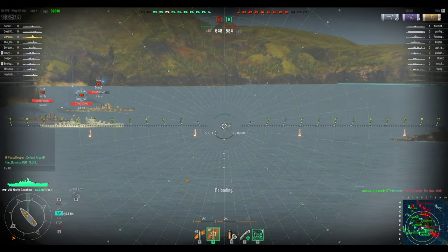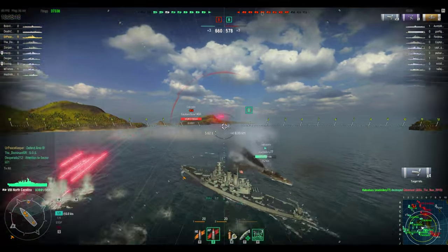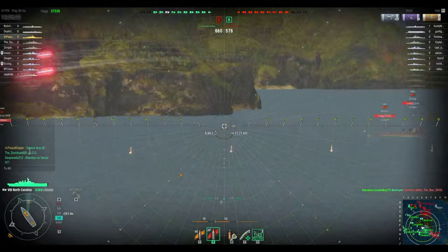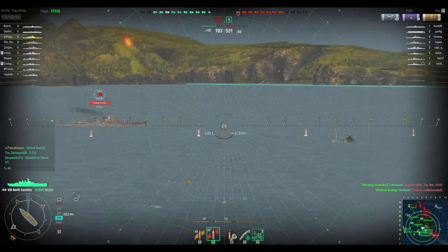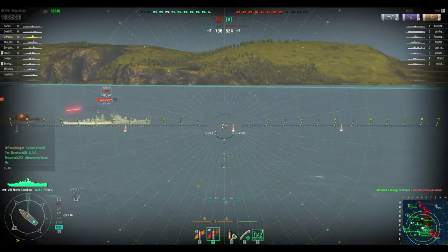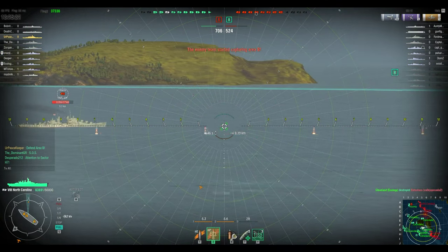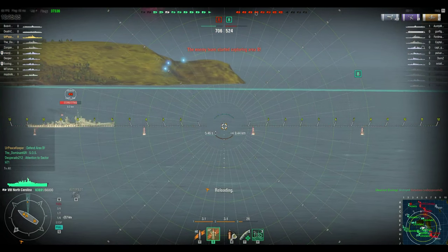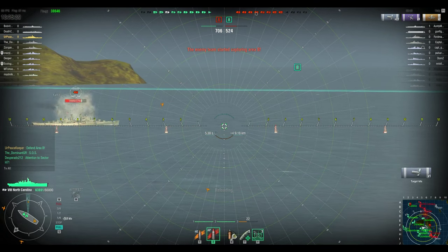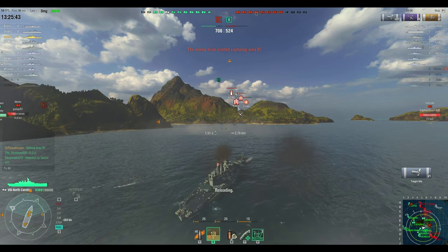This Hatsuharu has made a very convenient place for me to hang out because it destroyed the Cleveland that came down the crack, so I'm going to hang out in the smoke and play like I play my destroyers. My team is being overly good at spotting things. I'd like to pop this Atlanta but it's a little squirrely — it's kind of hard to citadel at times, and with the shot dispersion on this it does feel that way.